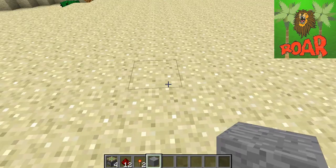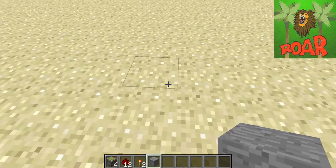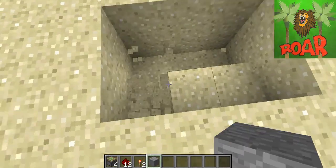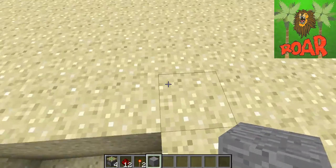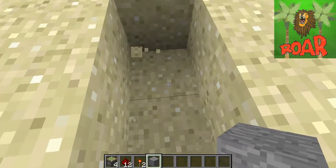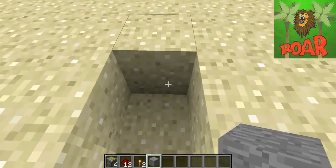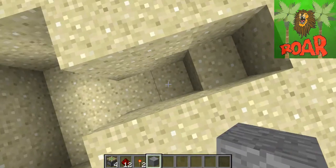Anyway, let's start. You dig a hole basically two by three, and then another layer down. Then you go to the middle — one, two, three, and then one, two. So basically you go two blocks in, one block in, and it goes down.